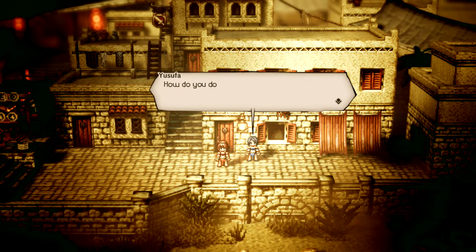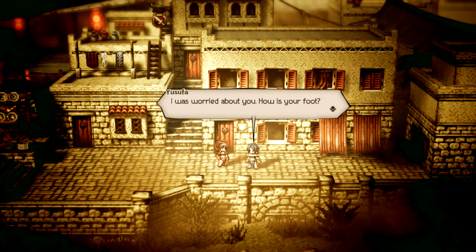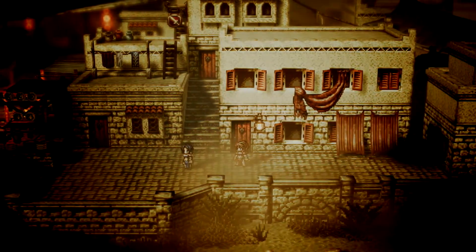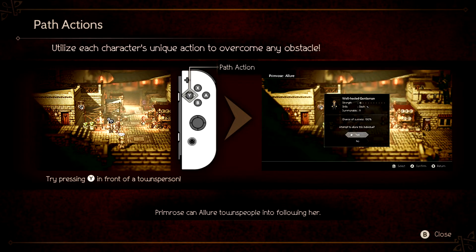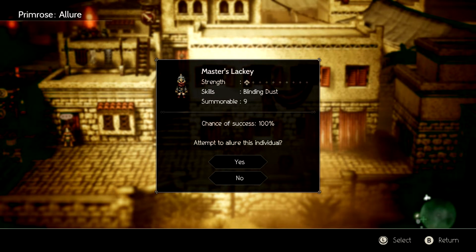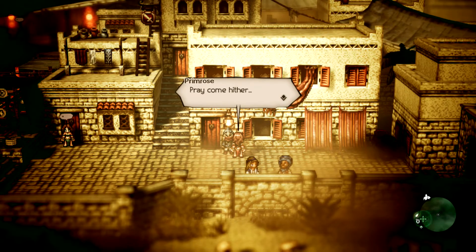'Bravo, prim — that was a performance for the ages! How do you do it? I want to vomit every time I have to call him master.' 'What are you doing here — shouldn't you be out collecting tips? I was worried about you, how's your foot? Here, use this.' 'A handkerchief.' 'Be careful out there, okay?' So what can we do — Primrose can allure townspeople into following her. Allure a gentleman and then make for the tavern.